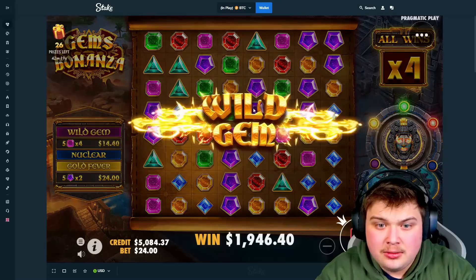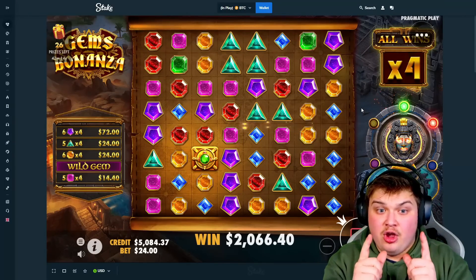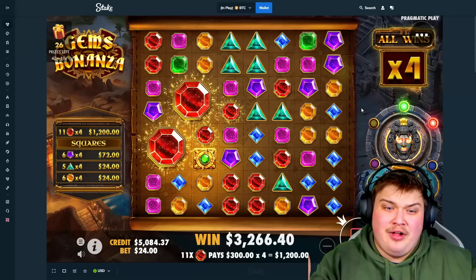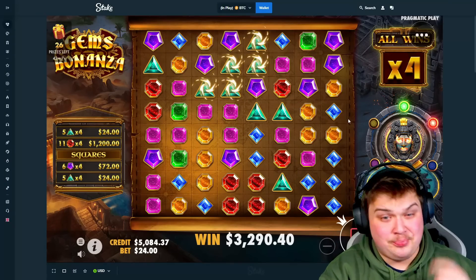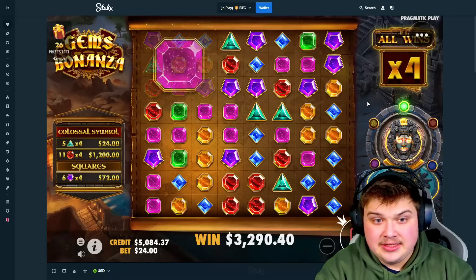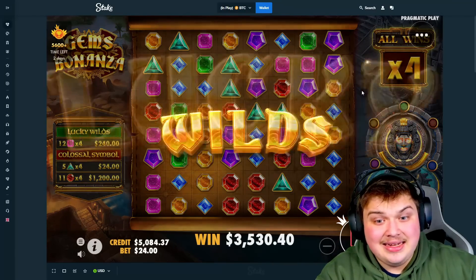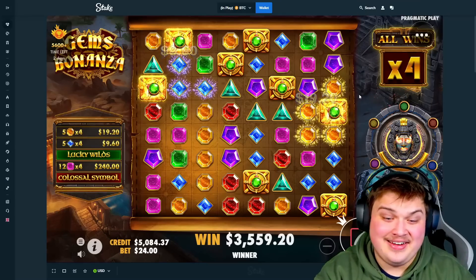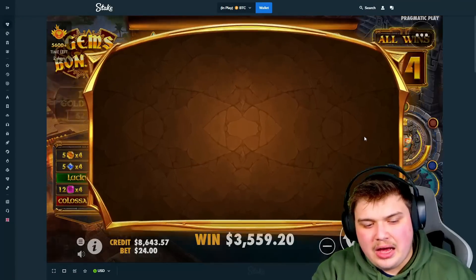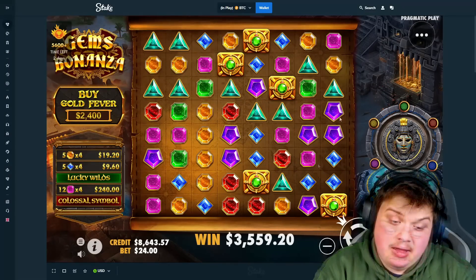Purples — oh please, a big 5x5 or max squares right now would be so much money. $1,200 for 11 reds — oh my god, red space, so much. That's profit, that's good profit already! Big colossal please, for the boys — only 240, alright. Lucky wilds again — nowhere near as good as last time, however at least we get level 2 and at least we get a profit.